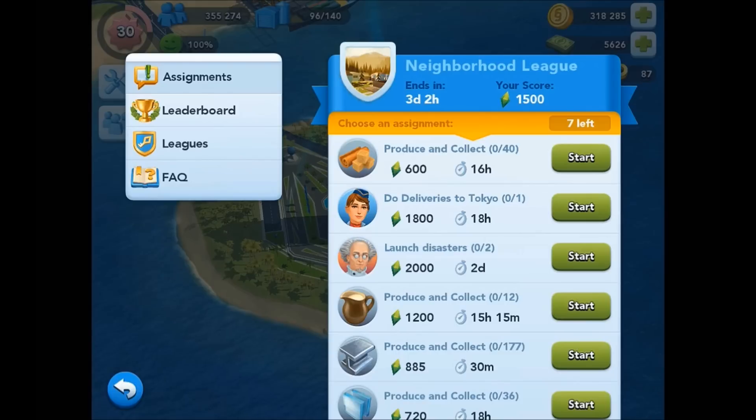In the top right you can see that we're in the Neighbourhood League right now. We have three and a bit days left in this week's contest and our current score in Plumbob points is 1,500.